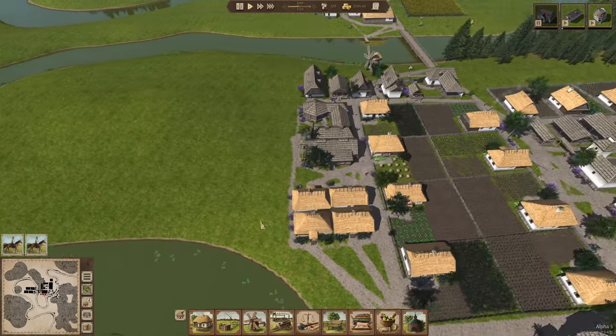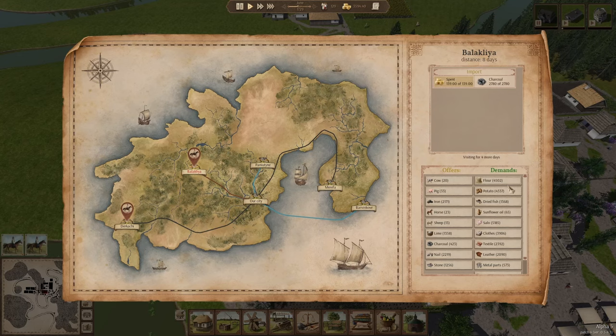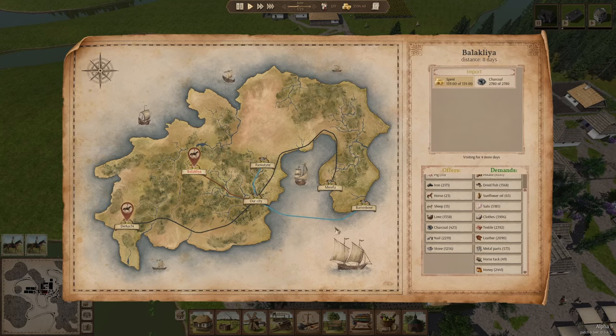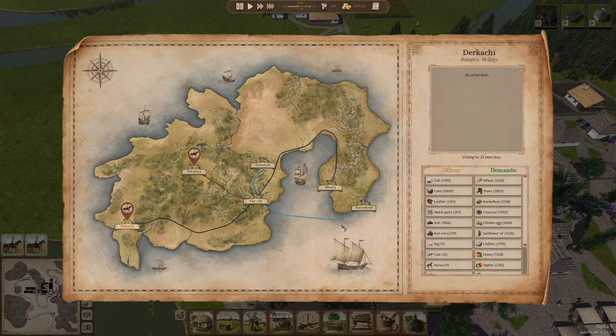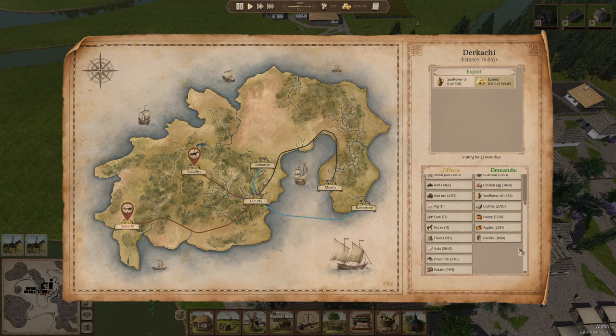I'm going to bring in some charcoal from Balaklia just to keep the brickworks going smoothly, and go ahead and sell some sunflower oil to Durkachi.